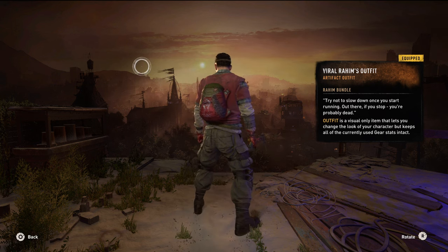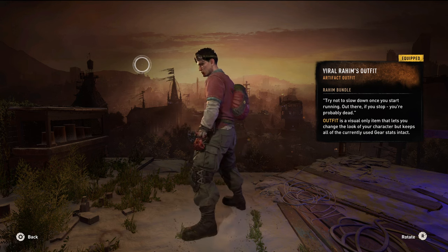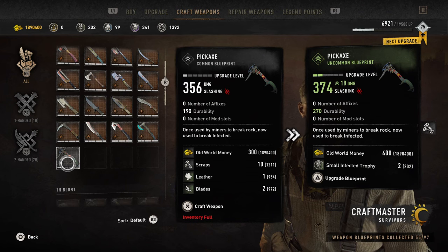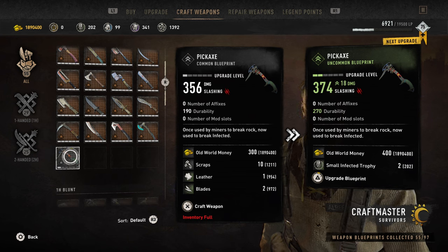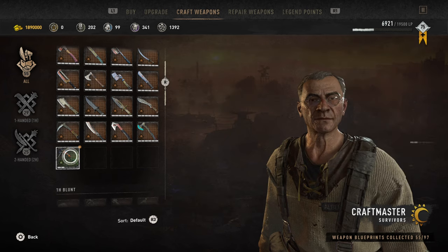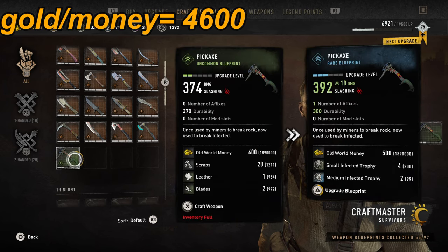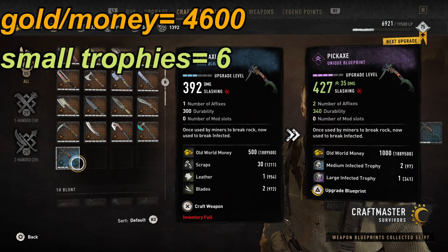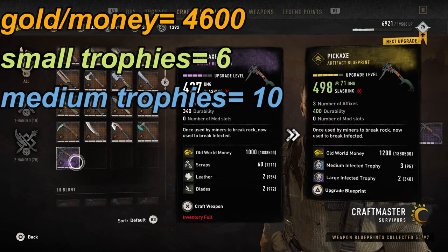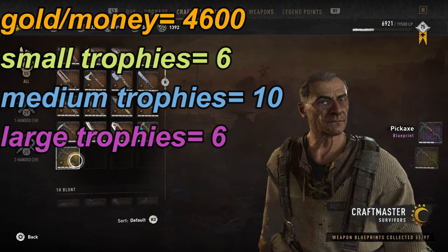Overall I find this skin — the viral one specifically — to be the best in my opinion, mainly because it's so unique and you never really see it. Next we have the pickaxe and you can look on screen for the damage, the stats, and what it'll cost you to upgrade it. To give you a summary: it'll cost 4,600 gold, 6 small trophies, 10 medium trophies, and 6 large ones.